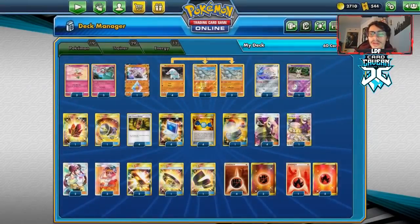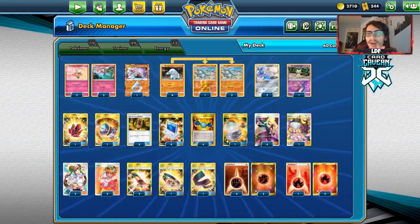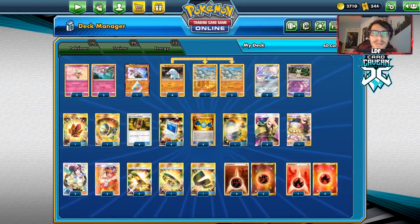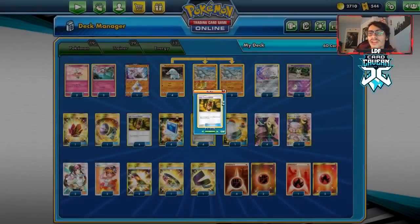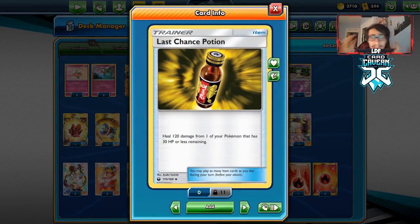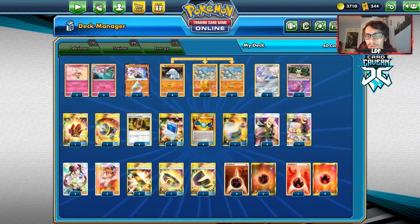You could also play Palpad in here to constantly get back supporters — that was a cool option. For items we have Fire Crystal, Great Catcher, and four Last Chance Potions. If Donphan gets hit it'll have 120 HP left, then we Last Chance Potion heal it. There are ways opponents can get around this — Spell Tag, Distortion Door, Cross Division, or just poking for 10 damage early on. But something like ADP, for example, can't really get around Donphan well. We've got four Pokémon Communication, four Rare Candies, and one Switch.